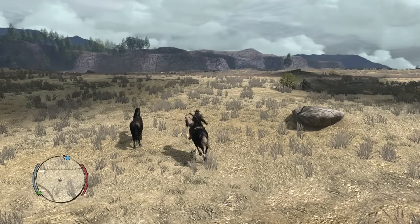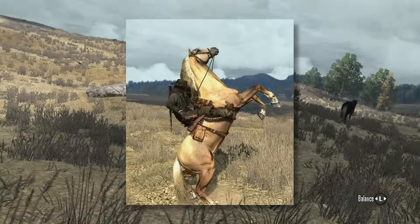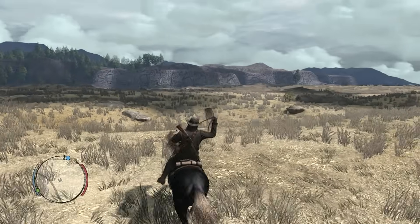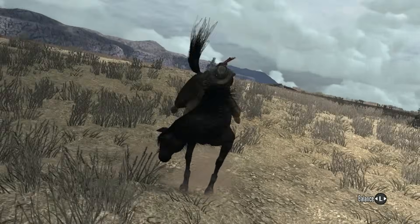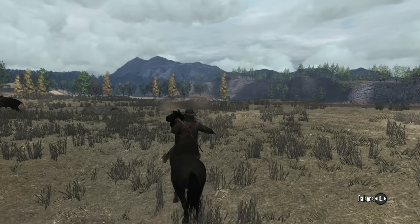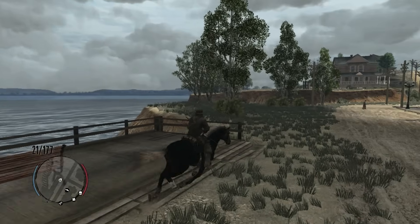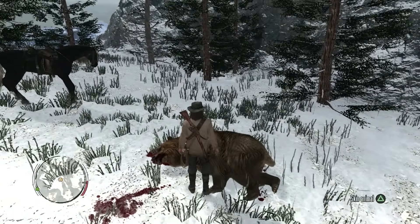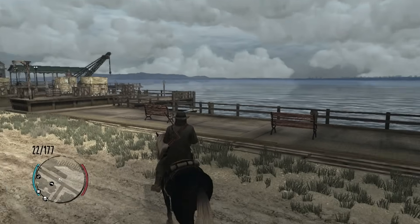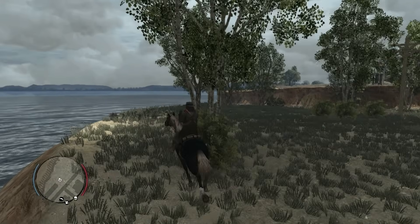Next is a trophy called Buckin' Awesome that requires me to break three horse breeds: the Kentucky Saddler, the American Standard Bred, and the Hungarian Half-Bred. I've already tamed the Kentucky Saddler and the Hungarian Half-Bred — all that's left is the American Standard Bred. Breaking horses in this game is similar to RDR2, and it only takes a few seconds to calm the horse down. Then there's Unnatural Selection, for which I must kill one of every single animal species in the game. I've already hunted every one during my Master Hunter challenges except for the Humble Seagull. I head to the Blackwater docks where there's just one lonely seagull — and I unlocked the trophy.